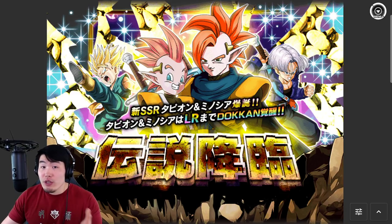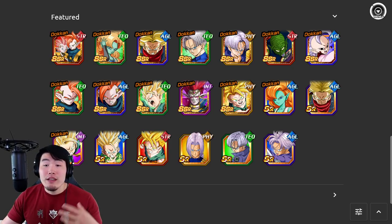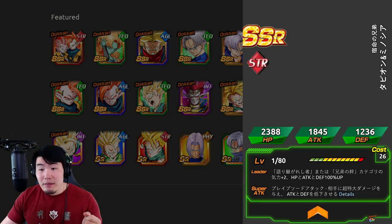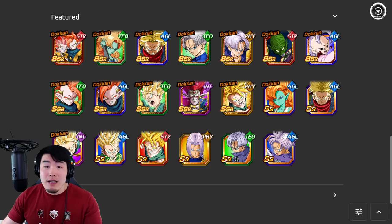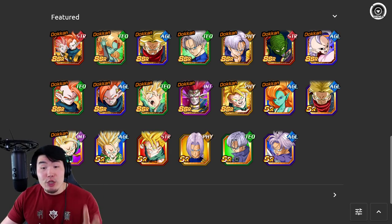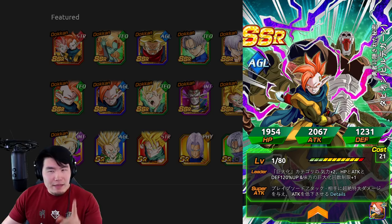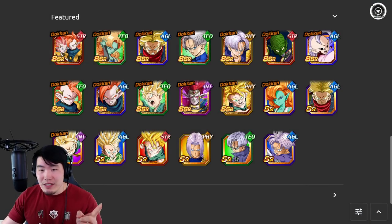So let's scroll down to the bottom. We have all the featured units, and as you can see, a lot of featured SSRs — 12 featured SSRs. Pretty standard for a Legendary Summon banner. And aside from the main featured LR, everybody else is available on pretty much every banner in the game. They're not exclusive featured units — they are summonable or pullable on basically every banner. It doesn't seem like we are getting the AGL Tapion EZA with the release of this banner, which was a little bit strange to me. It just would have made sense.